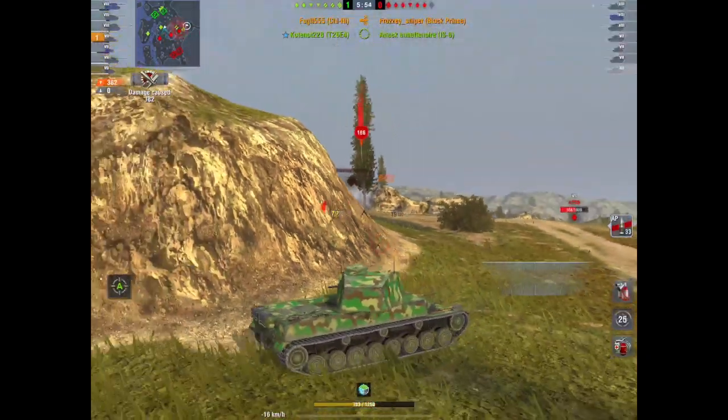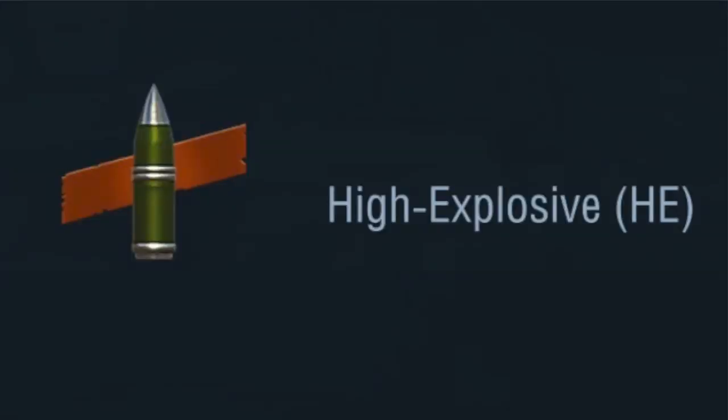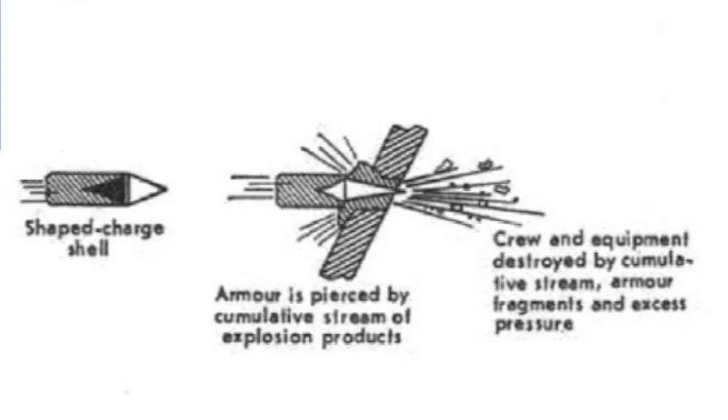All premium AP does is pen more - it does less damage. Next is the biggie: high explosive. HE is the cheapest shell in the game and the one that everybody struggles with understanding. It doesn't actually penetrate in the same way as AP.